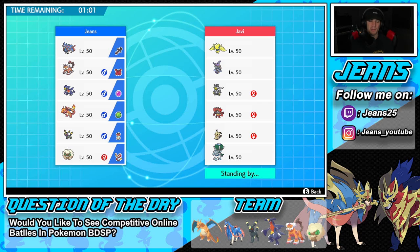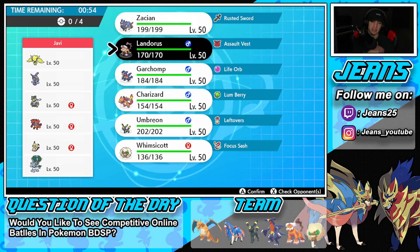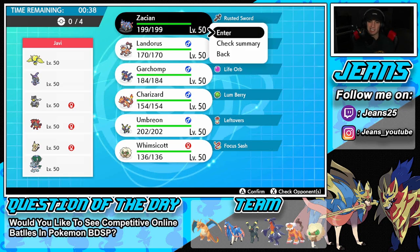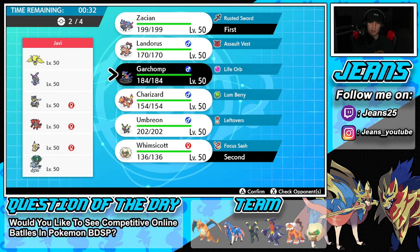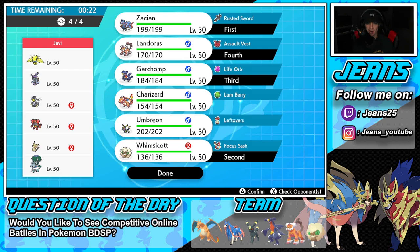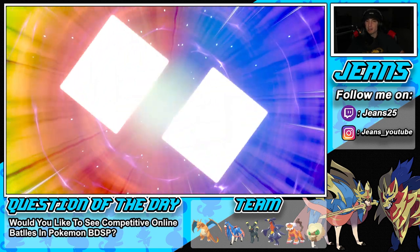He also has Rillaboom and Tapu Fini as the final three. I'm feeling good with this team, but Trick Room is our problem here. We did get lucky in the last battle that Hatterene didn't pop Trick Room. Thinking about how to counteract it — I think Zacian as a lead is solid. I'm going to lead Zacian and Whimsicott, bring Garchomp in the back, and Landorus as our final Pokemon.